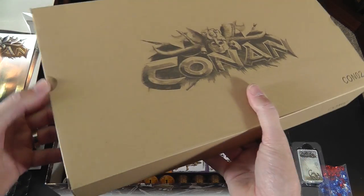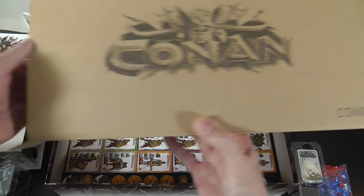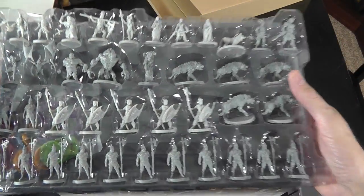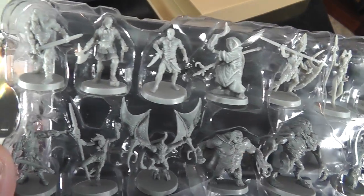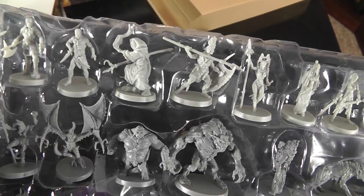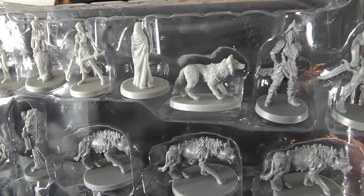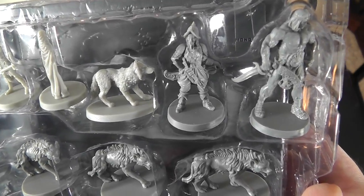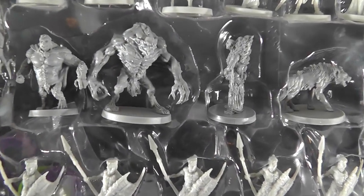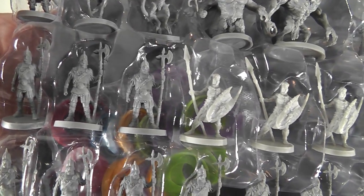We'll just quickly slide this open. I'm going to try to keep this moving so you can see — we've got two trays in here. The trays roll out. We're going to just scroll through on a scan here. Wow, these look phenomenal. That looks like Conan right there. You can see the heroes are a little bit lighter gray. There's the little wolf that goes with the gal, and then we get into the darker gray, which are the bad guys — some wolves. That guy looks fierce. Little bat thing.